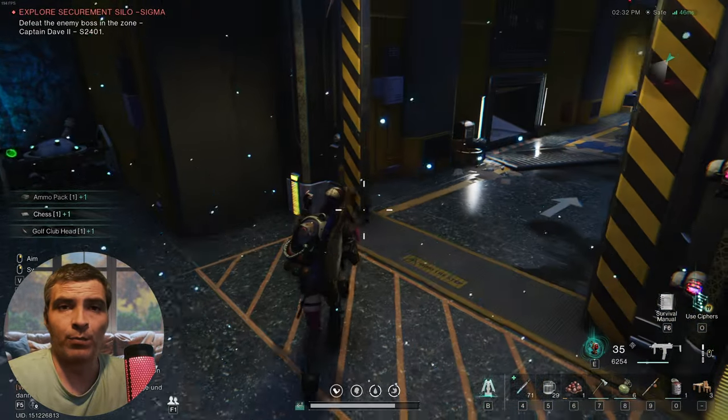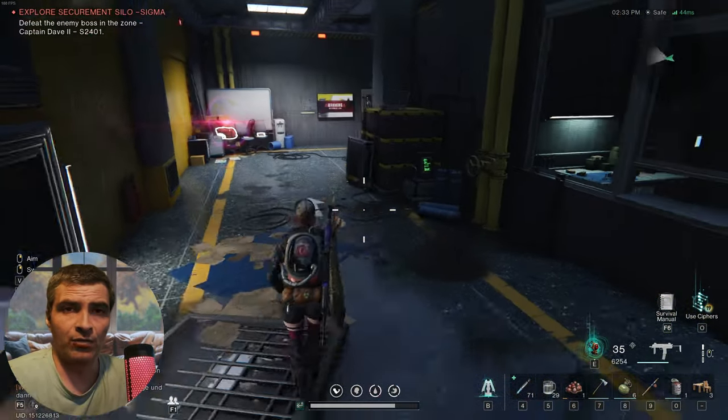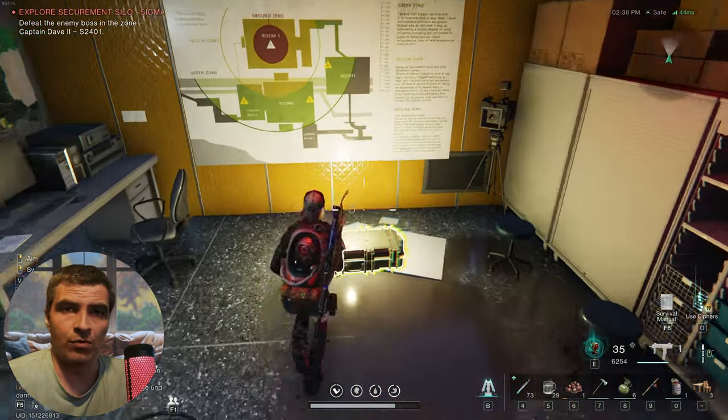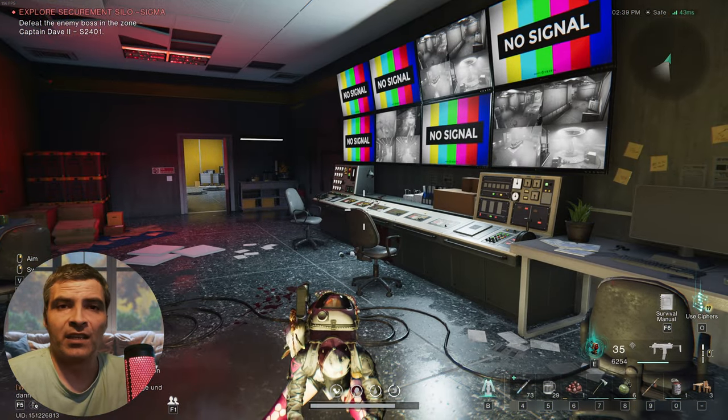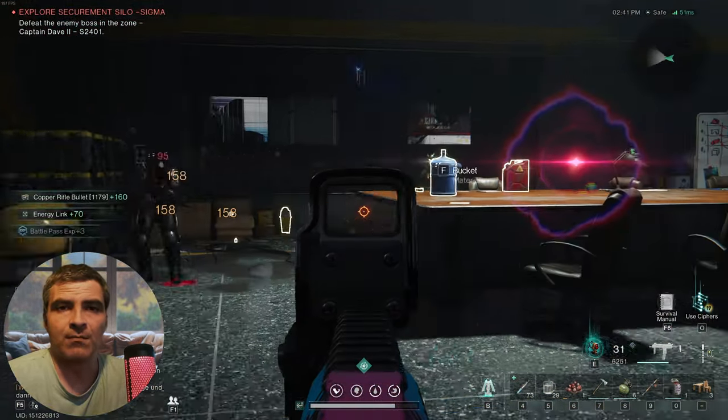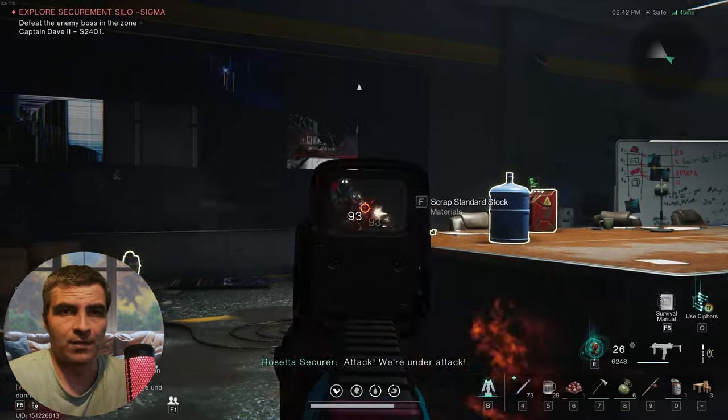Just kill and loot everything if you want. Then proceed west through the open door and you'll pass an open vent you need to go through. But if this is your first run in the last 3 hours or so, pass it and take a right. In the end room you'll find a weapon crate. In the other room there are a bunch of NPCs and some more medical supplies and stuff — grab them.